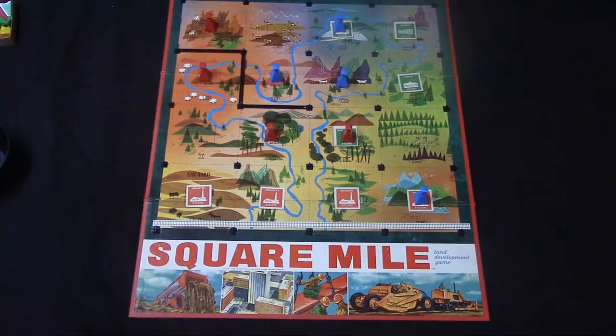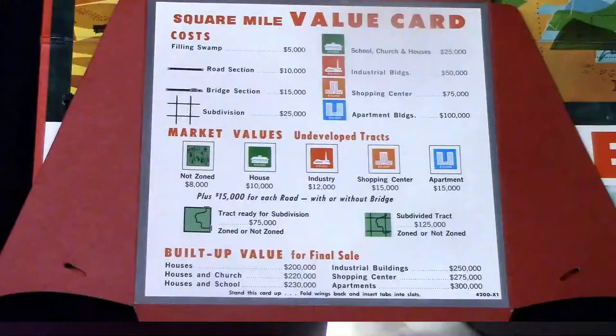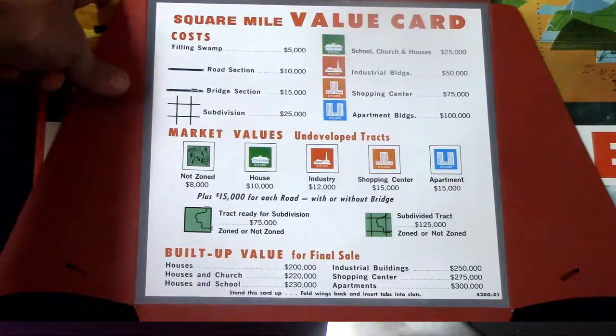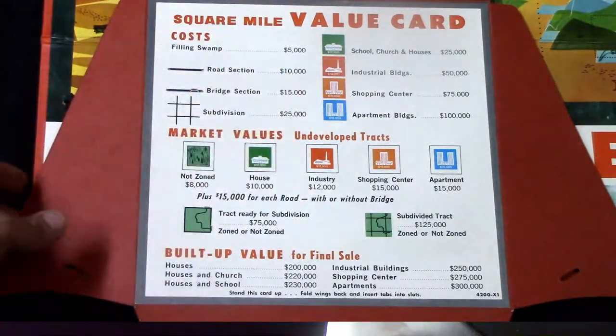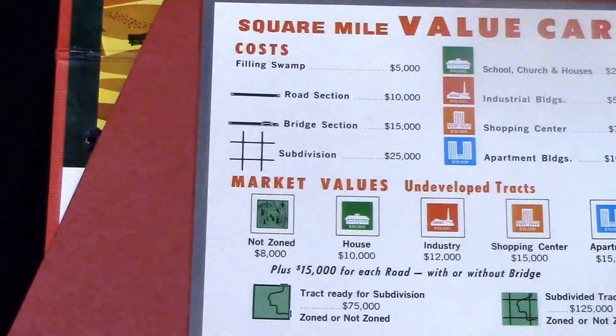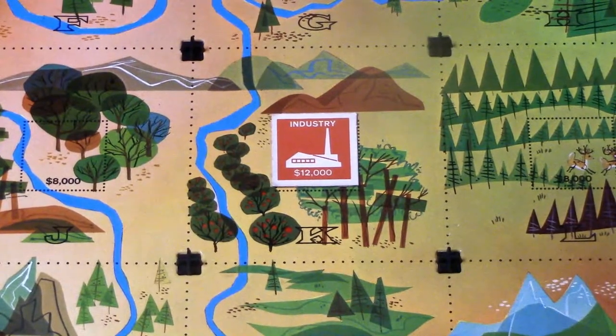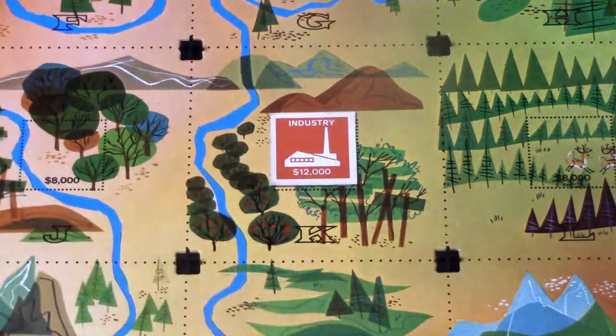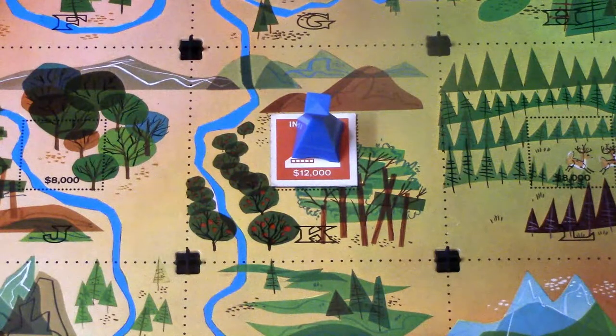Now we move on to the development stage. On each person's turn there are three steps: number one, build roads; number two, lay subdivisions; number three, construct buildings. The square mile value card tells you how much the different pieces and sections cost, the values of undeveloped tracks, the values for the final sale, and how much things cost as you develop. At the top it mentions filling swamp — there's a swamp in the bottom left corner and if you subdivide on it you pay $5,000 to fill it. Development has three stages: roads, then once the property is surrounded by roads you do a subdivision, and after that you place the final building to finish it off.